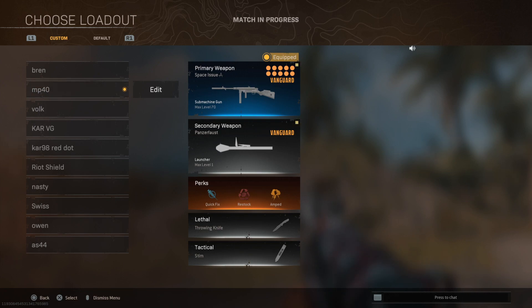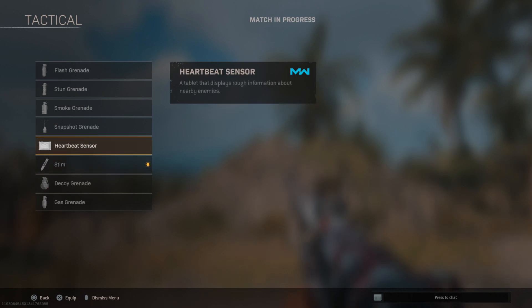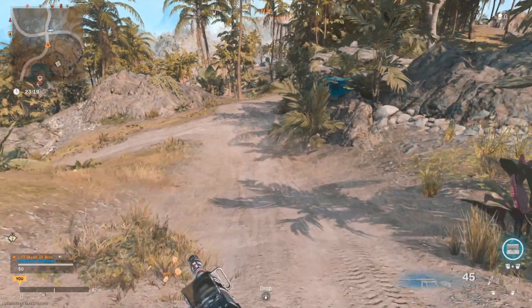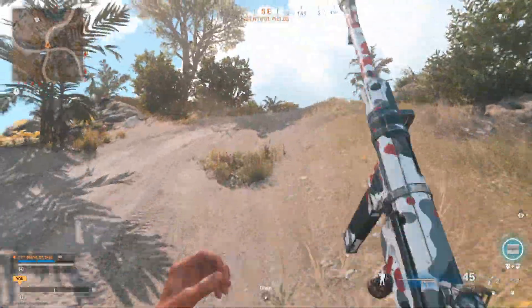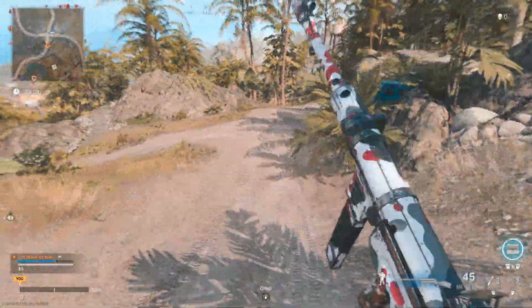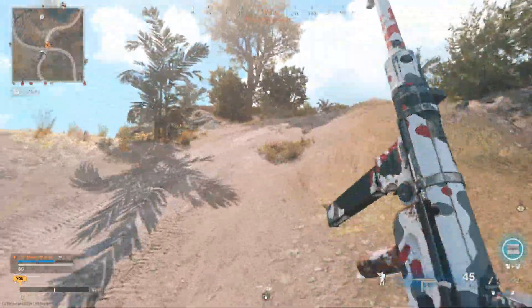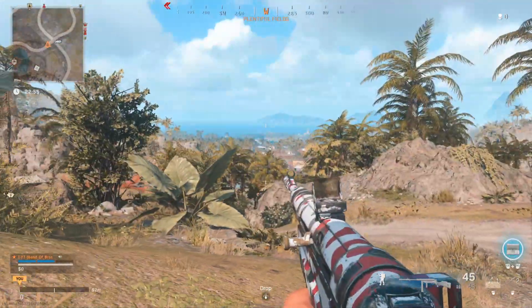Now that we've talked about settings, another thing I want to tell you is one of the best tacticals you can use — this will significantly improve your movement. If you take anything from this video, this is hands down the thing you need to change. Go to your class, go to tactical. A lot of people use heartbeat and stuns. Let me show a few examples of what stim does. Here's just regular running on 80 FOV with some slide canceling — and now we pop the stim. Look at that speed boost! The speed boost doesn't last long, but if you're pushing into a building, stim is crazy.